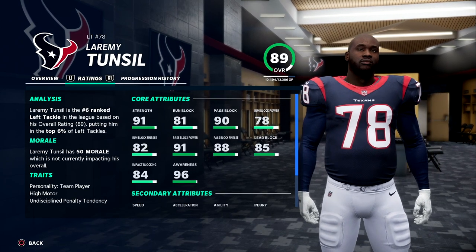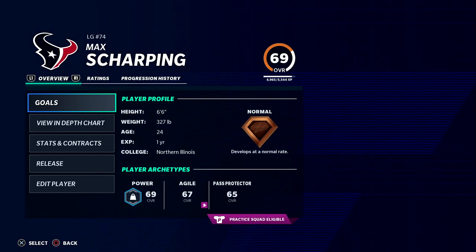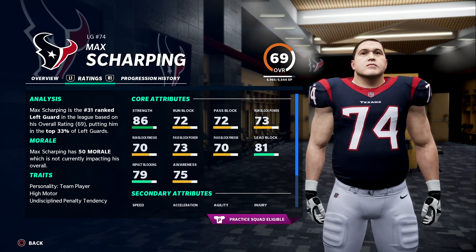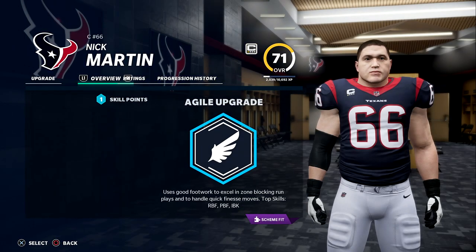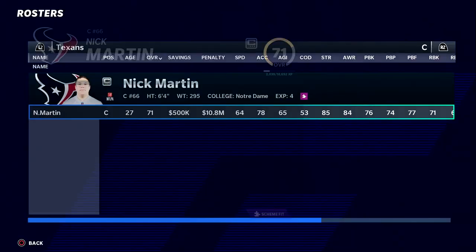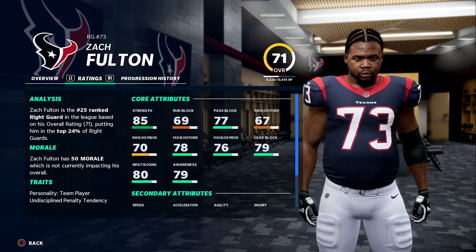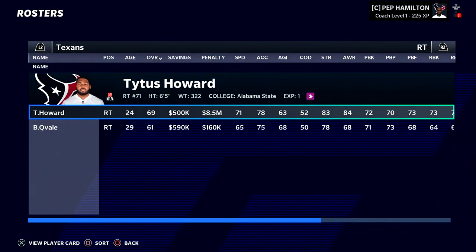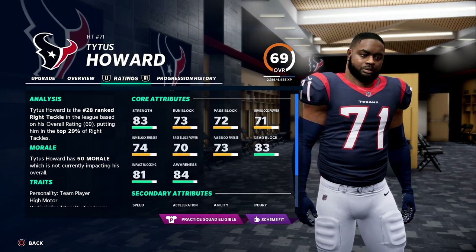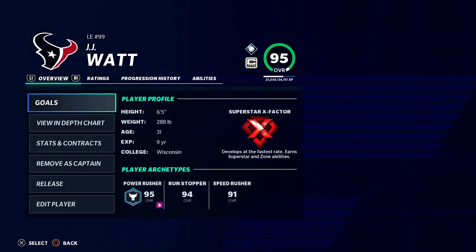Our only big bright spot on the offensive line is Laremy Tunsil — 26 years old, 89 overall. He's going to be there for probably the duration of this series. Every other position is a concern: Sharpening at left guard is bottom five in the league, Nick Martin is the same — bottom five, number 26 overall. Zach Fulton is a little better at number 25 but not much. Very bad offensive line we're going to have to improve in the off-season. Titus Howard has been kind of a failure at right tackle.